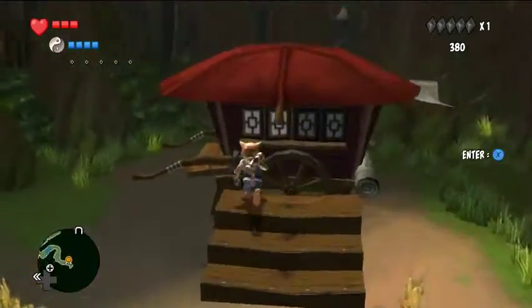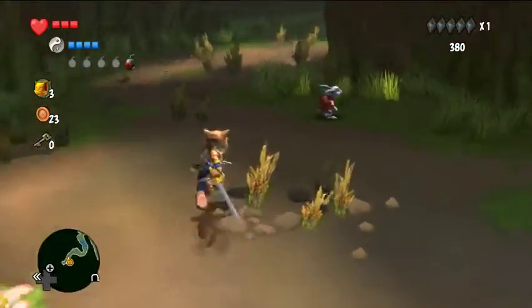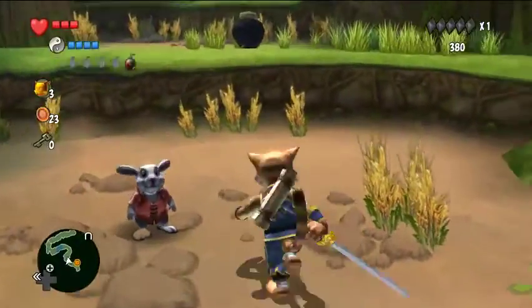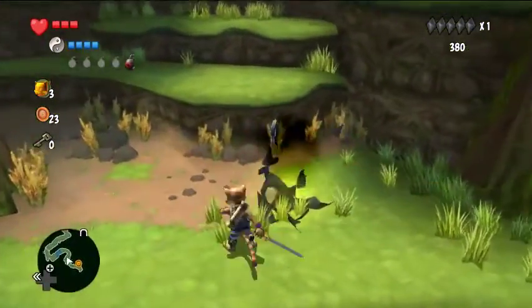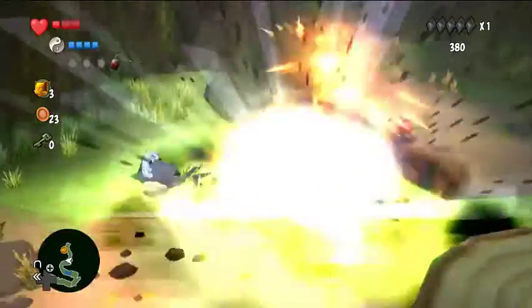Alright, second level. Buy 5 bombs. I'm going to do our first Zombie K — open the pot before damaging yourself, then drop a bomb onto yourself.